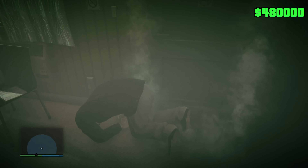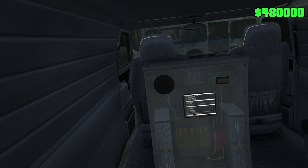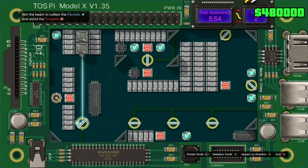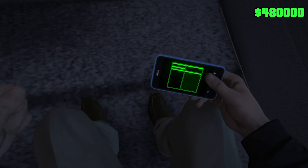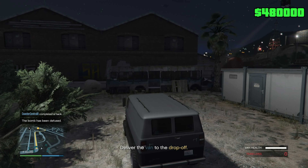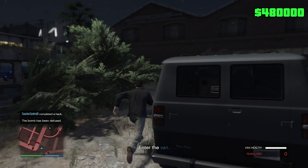There's a bomb — I need to diffuse it. I'm hacking to disable it — oh god, I hate this. I remember when Doomsday had this; it's so annoying. I got that one. Completed the hack — now deliver the van to the drop-off.